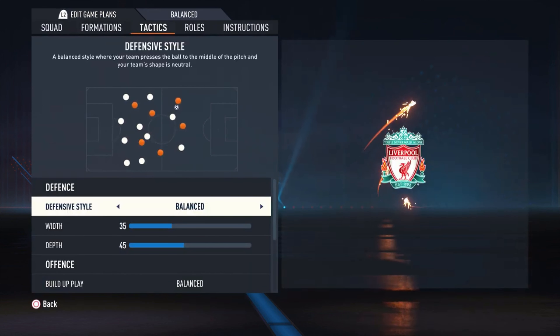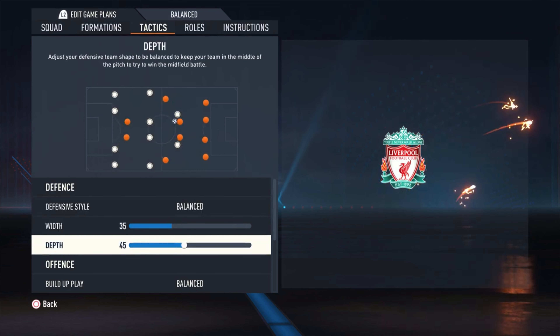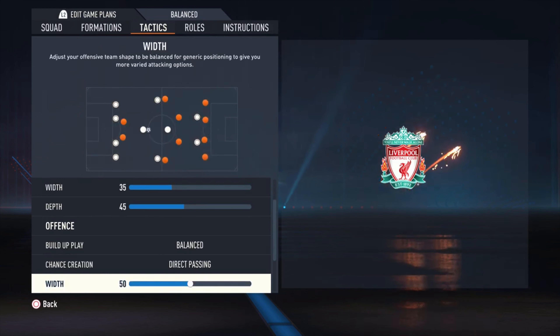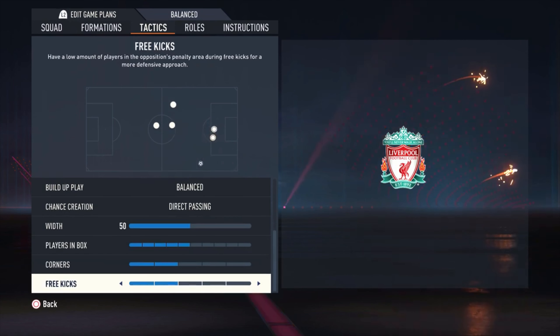Now the tactics: defensive style is balanced, width is 35, depth is 45. Build-up play is balanced, chance creation is on direct passing, width is 50, players in the box is 5 bars, and corners and free kicks are both 2 bars.